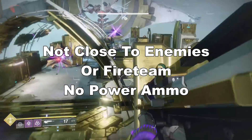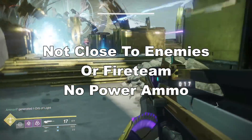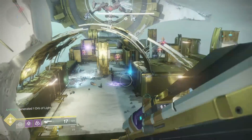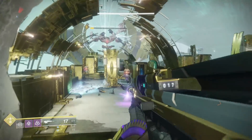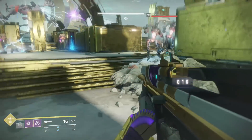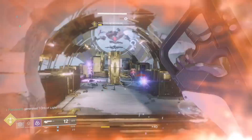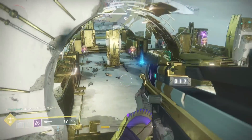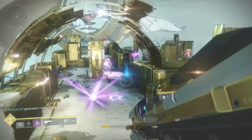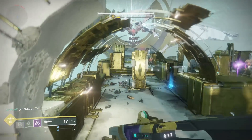By doing that, I believe you can maximize and chain power ammo drops from area to area so that you can get higher scores and speedrun strikes better. Watch this information spread. You want heavy synths? Let people solo orange and yellow bars — the one time where killing something solo benefits your team. I tried this out on stories, nightfalls, and raids. I'm telling you, try this and see the difference it makes. And for those of you who skipped to the end, go watch from the beginning.